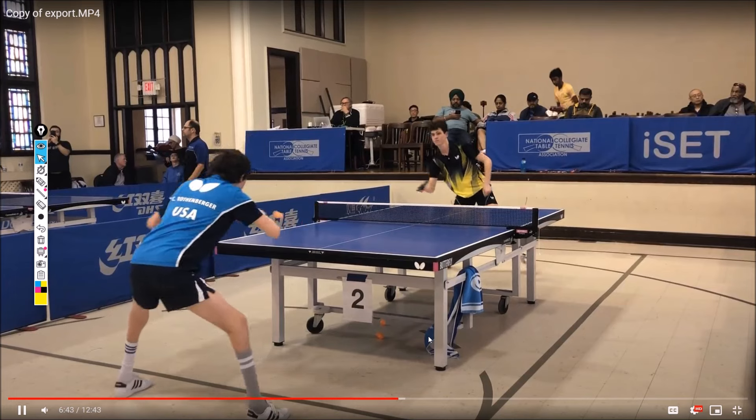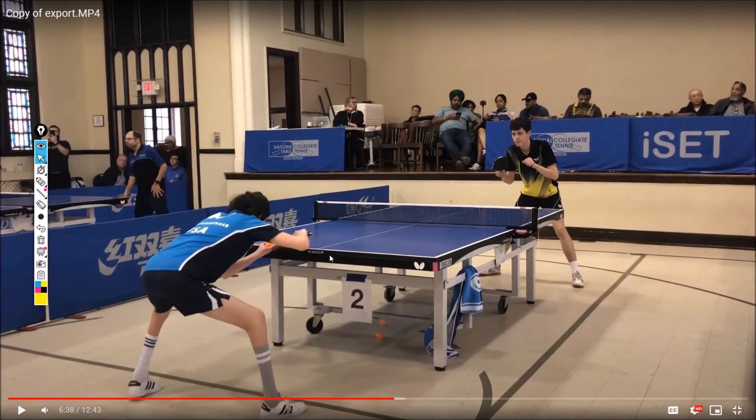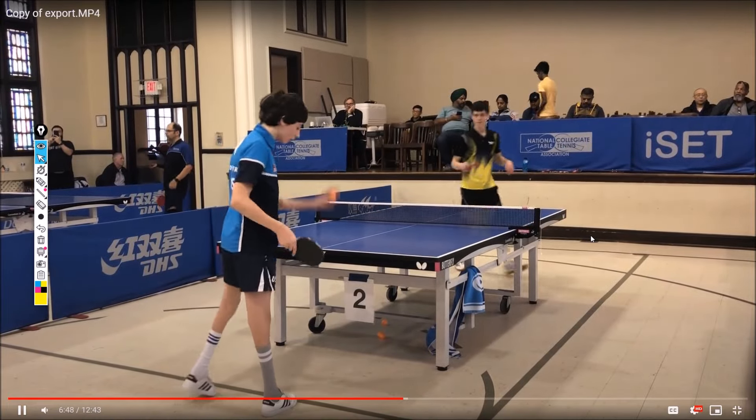Backhand technique needs some work for sure — this is really bad, and this is really bad as well. However, I got to 2000 without a backhand. I would have won this point by looping the ball that came to my forehand right here. This ball is the perfect opportunity to loop your forehand — yes it's a little wider and you'll have to move, but this ball has to be hit. Then you don't have to worry about playing a crazy good backhand.